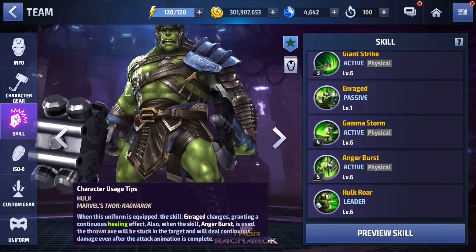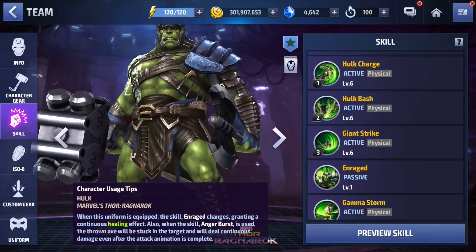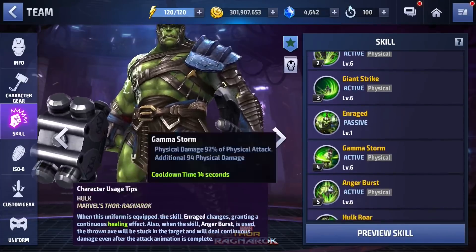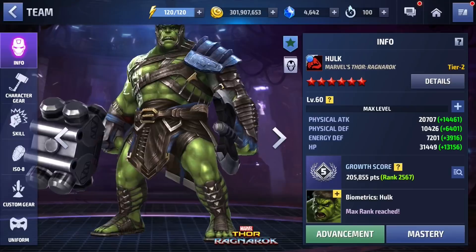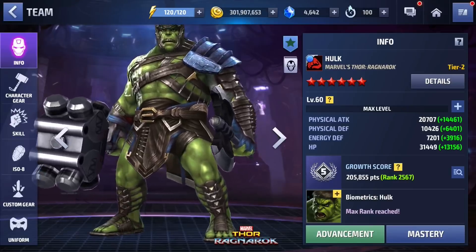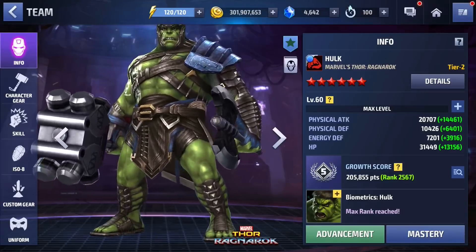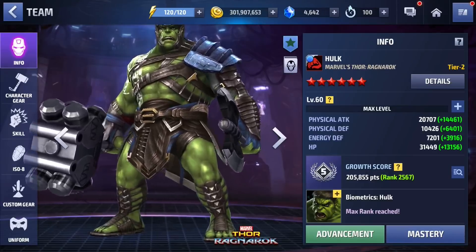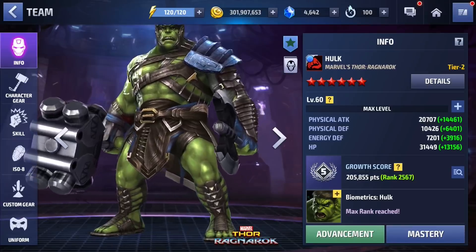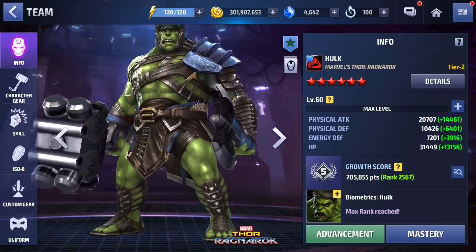When it comes to skill rotation with Hulk, you can generally play him by feel because he has so much healing in his kit, plus damage block and iframes — but that's only with this uniform. You can go something like 5-4, then 2-3-1, then right back into 5. Keep in mind Hulk is very weak against energy-based characters — his energy defense is 3,000 lower than his physical defense, which is a noticeable difference. Proxima is energy-based, so around times-7 HP bar she'll start spamming lightning attacks that can literally kill you.